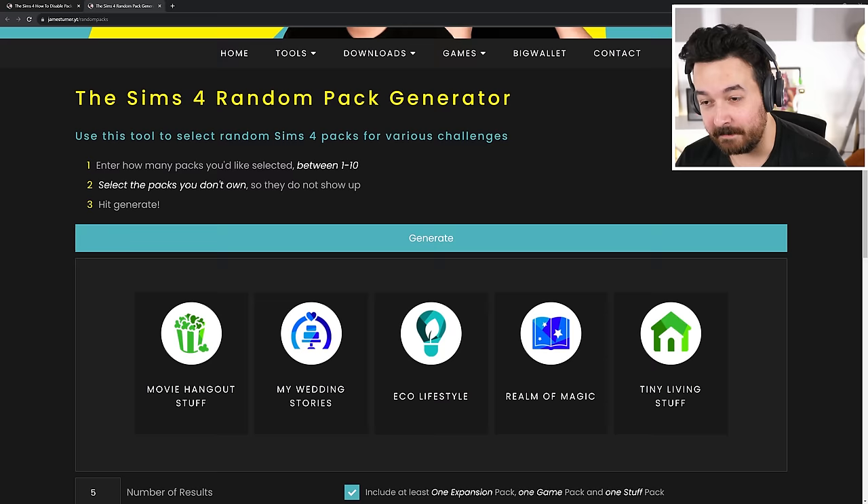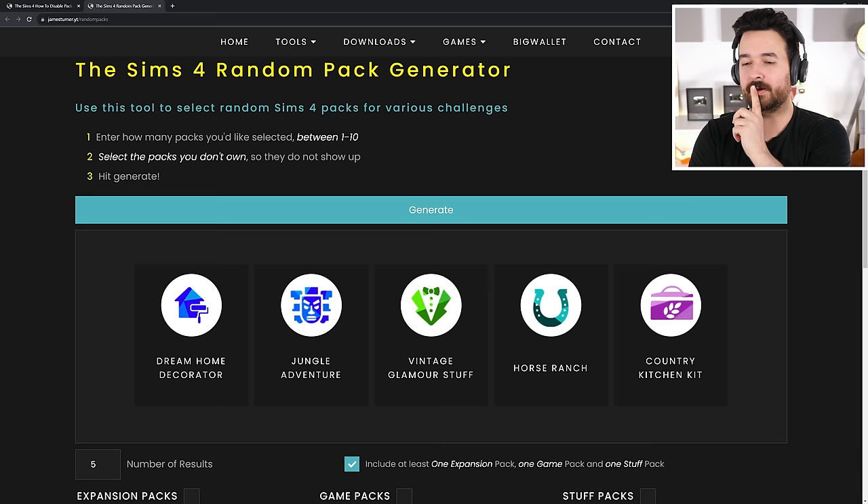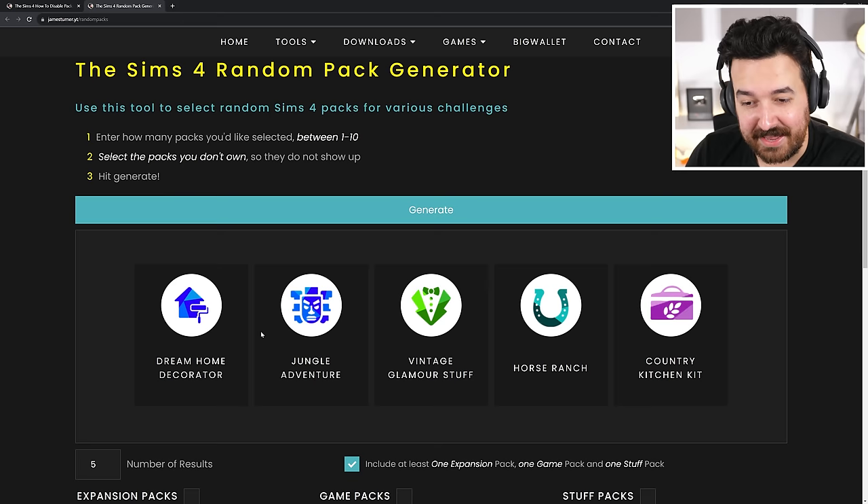Here we go — our packs for today are Dream Home Decorator, Jungle Adventure, Vintage Glamour, Horse Ranch, and Country Kitchen. We've got a ranch slash country vibe, fancy with Vintage Glamour, Ikea-chic with Dream Home Decorator, and Jungle Adventure — I'm not sure what we'll use from that, but that's our selection.